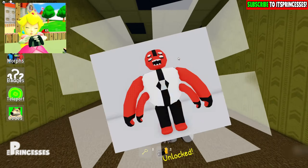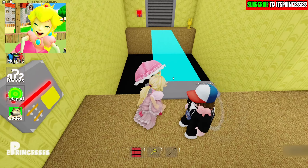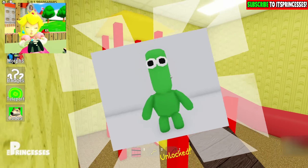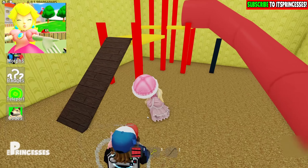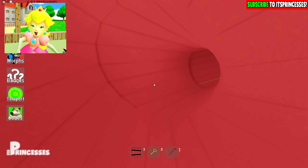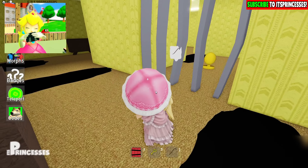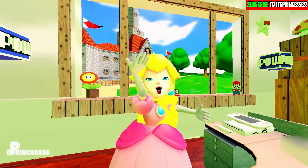Oh my god, wow! Nice, Alphabet Lore skin — and what do we have here? Let's find another morphs. Say what, new location! This is new. I think we can go inside this slide. Okay, let's go — we can literally go inside a new location!